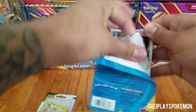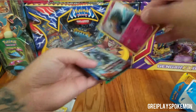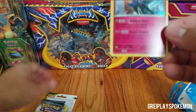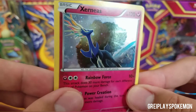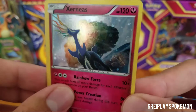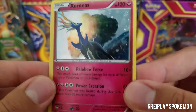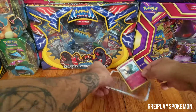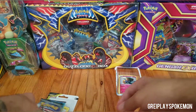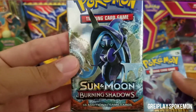Starting with this one — we get a Xerneas! That gorgeous, gorgeous holo foil that I love so much. That's really cool, really beautiful. We'll put that there. And oh, we got a Burning Shadows pack — pray for pulls — and XY Evolutions!